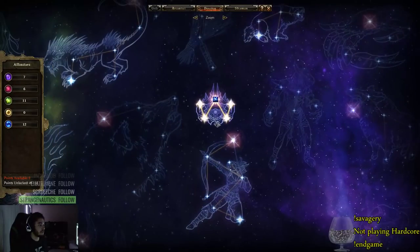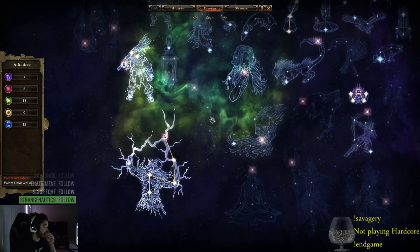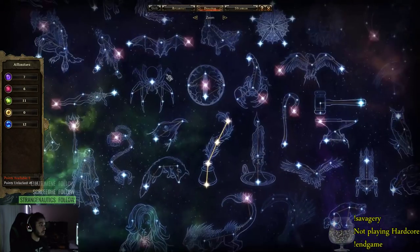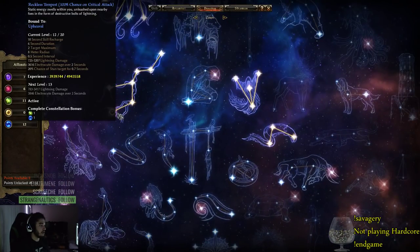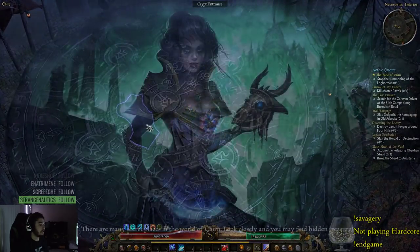Also there's Rowan's Crown — I don't remember exactly when I picked that up. Currently Ultos is bound to Savagery, Crown is on Storm Totem, and Reckless Tempest is on my Upheaval, which procs every time we crit.